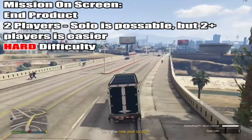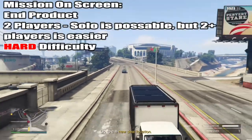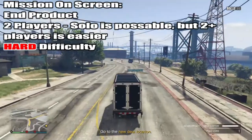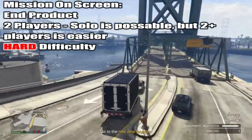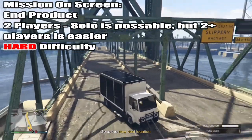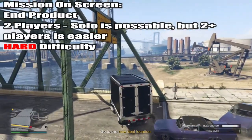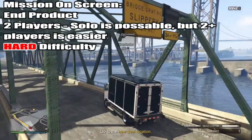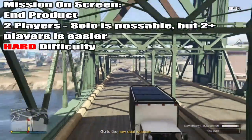Normally on higher difficulty you just have stronger enemies, but here both difficulty and player count vary how the mission runs — that's a bit different. After protecting the van, get back in and take it to another location. I had to take it to the docks. When you get there, there will be people already attacking others you have to protect. Take them out, deliver the van to the location, and that's the mission over — pretty simple.